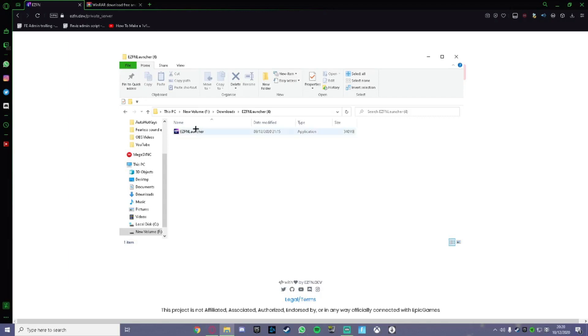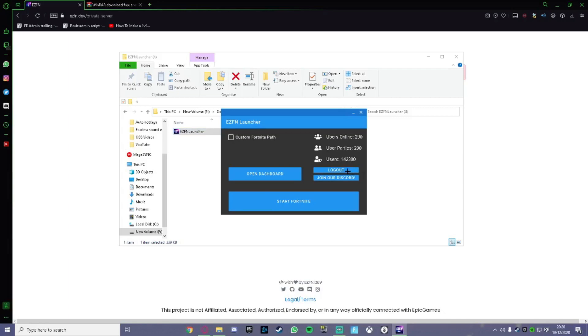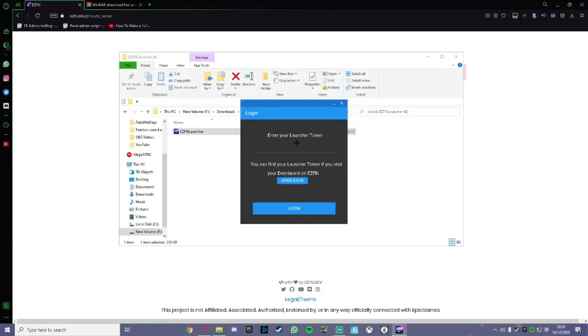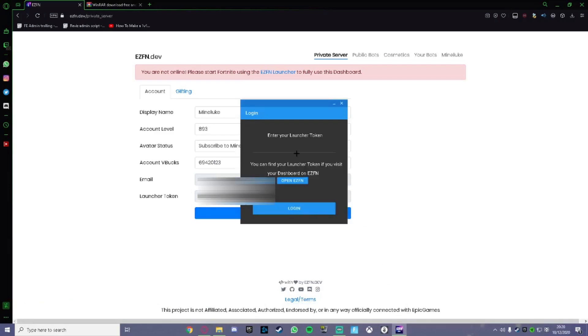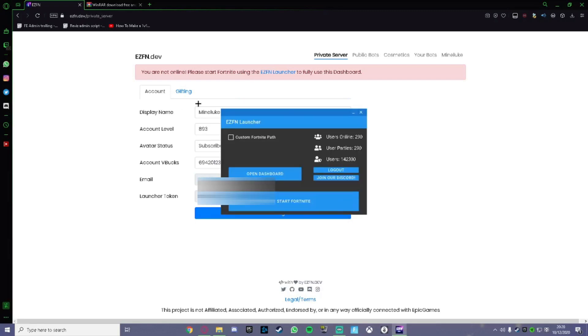Open up the folder and the EasyFN Launcher should appear. Double-click on it and it should pop up. Go to your EasyFN dashboard, find your launcher token, copy it with Ctrl+C, paste it into the launcher token field with Ctrl+V, and press login. Once you press login you should be logged in — as you can see, 290 people are using this right now and 142,000 people have an account.